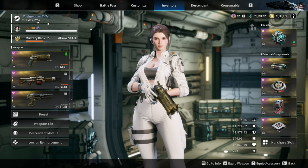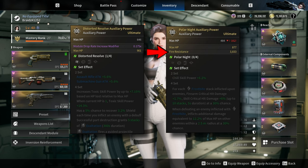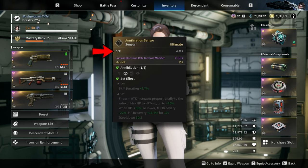For the external components, let's start with the auxiliary power. Prioritize double max HP. And for the last stat, you can go for module drop rate increase modifier or fire resistance if you are fighting a fire colossus. For the sensor, prioritize defense and max MP.